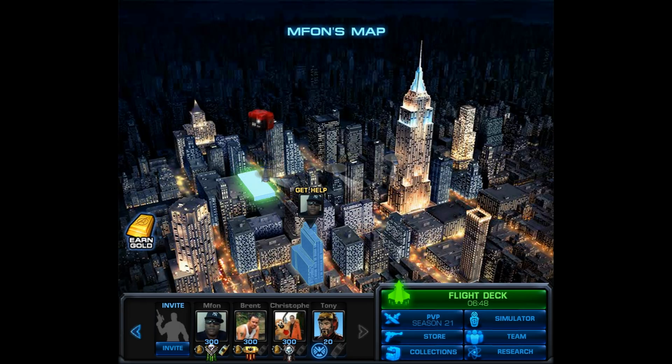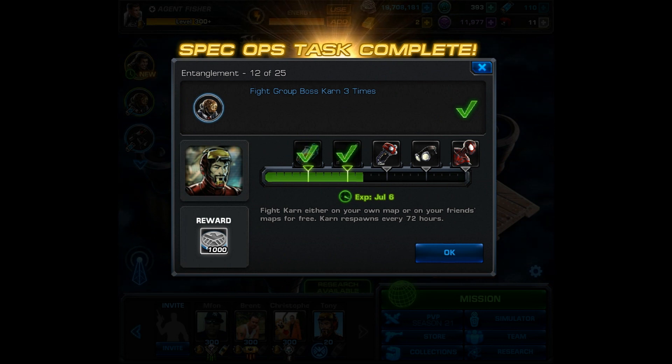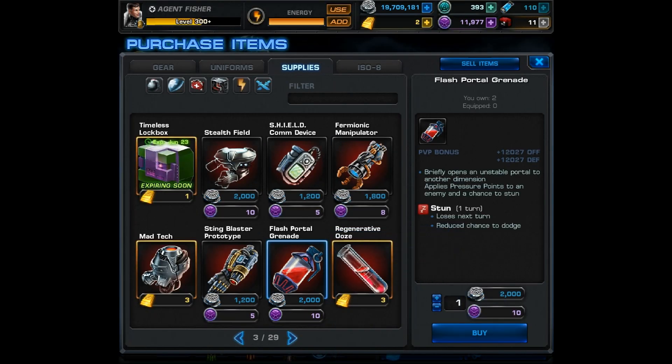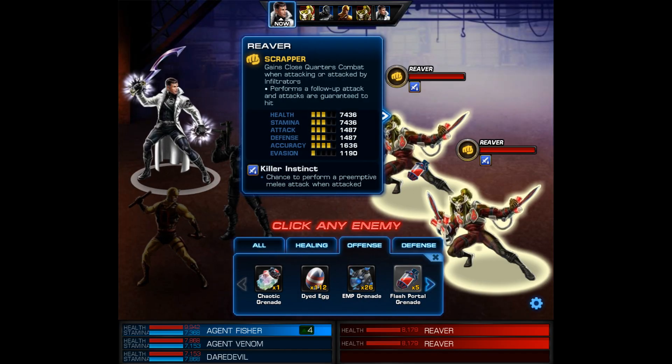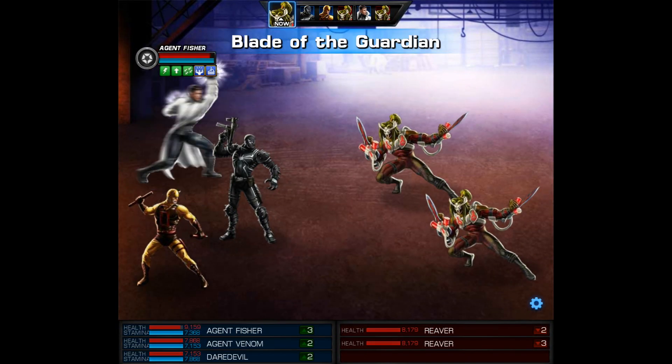Still, we're progressing as fast as we can. With task number 12 down, we can move on to number 13. First though, we get 1,000 silver — and you're going to be spending that on the very next task. For this one, you have to use 5 flash portal grenades. To do that, you'll have to buy whatever you need from the store — simply click the store tab and buy as many as you need for 2,000 silver and 10 shield points each. After that, you can take them into any encounter and just spam them. That's pretty much all I did — we threw them until we used all 5.